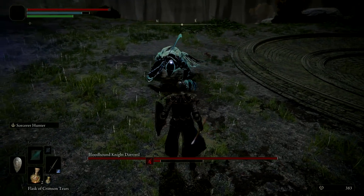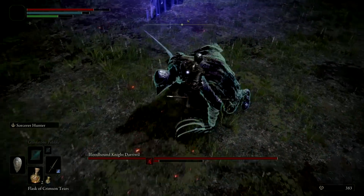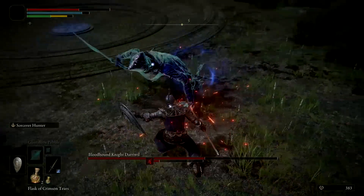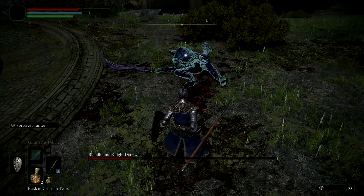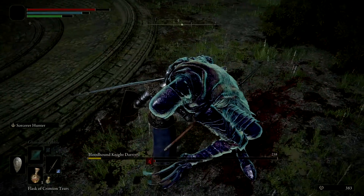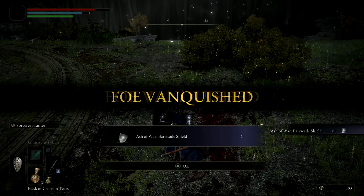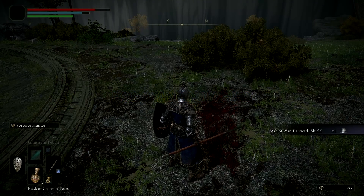This skill was made famous by one Sir Neidhart, but in the closed network test it was being held by the Bloodhound Knight Darawil. Because we don't know much about Sir Neidhart and the lore is otherwise kind of scant besides dropping a cool name, I wanted to take a moment to talk about the Barricade Shield Ash of War, because I find it interesting and kind of broken. I noticed that Fextralife's video about the skills explained it wrong, and I wanted to explain what it does and why it is kind of broken, at least in the state we found in the closed network test.